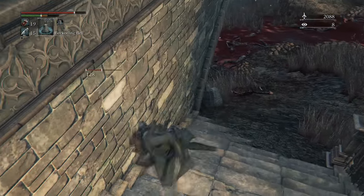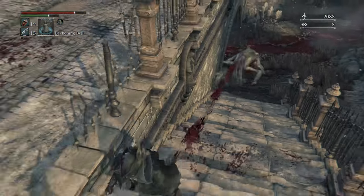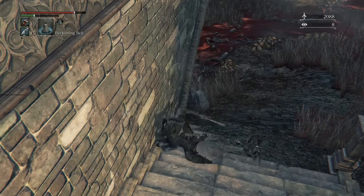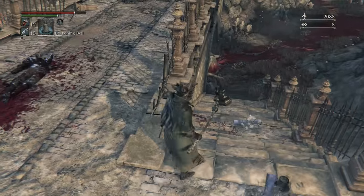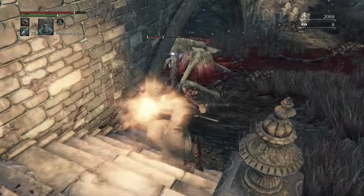At this point one of the blood lickers gets stuck in the environment so I decided to wall-lock him. I don't like fighting blood lickers — they are one of the most difficult enemies to fight because they can't be staggered and they just attack you so ferociously. Very easy to get comboed to death by them. So I'm playing a bit of bait-and-attack with the blood licker that isn't stuck in the environment.